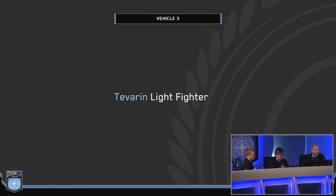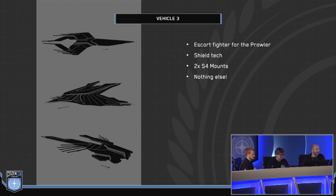For me, the Tevarin Light Fighter. I'm really digging what the team have been doing with the Prowler. I think there's a lot of potential for this ship — it would be an escort fighter to the Prowler, with advanced shield tech and two large S4 mounts. I can see it looking super cool.